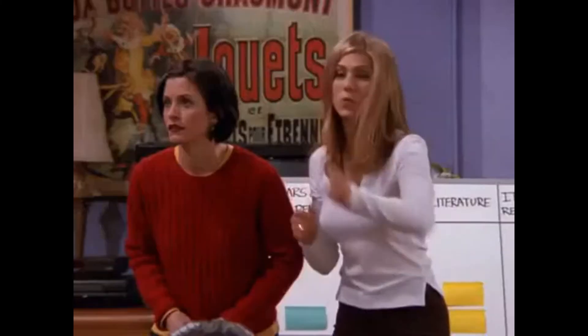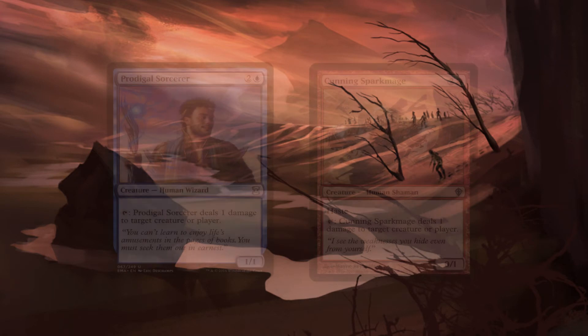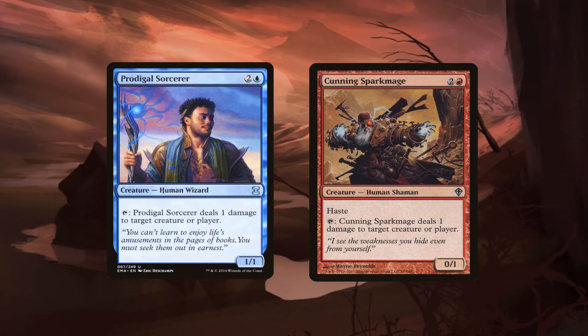Profession was... Space cowboy! Correct! Anyway, I started blasting. This deck is based around running those classic deal-one-damage pingers like Prodigal Sorcerer or Cunning Spark Mage and turning them into lightning bolts on sticks.